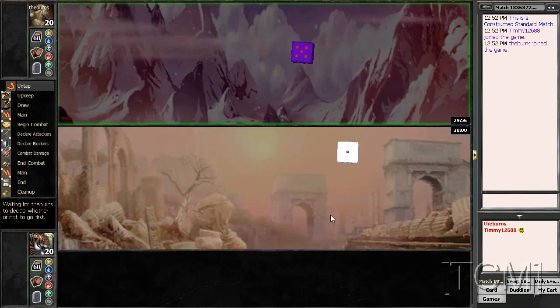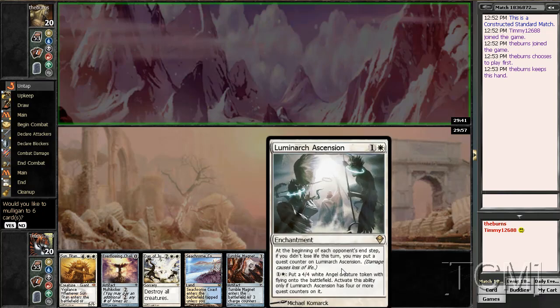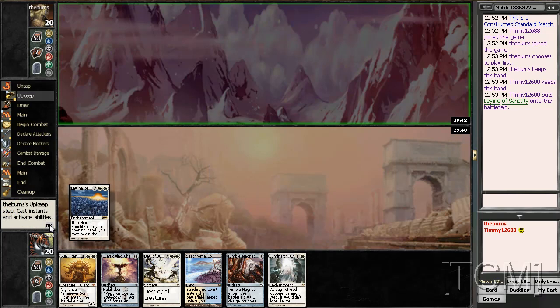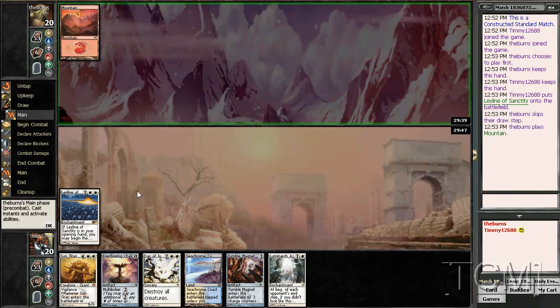Lost the die roll. Burns Grinning Demon. I love my Tiger. On the draw, turn two Ley Line — if I draw a land or a Luminar Extension I have a Ley Line, not gonna mull this. Phone is ringing — ooh, red. Don't like that.